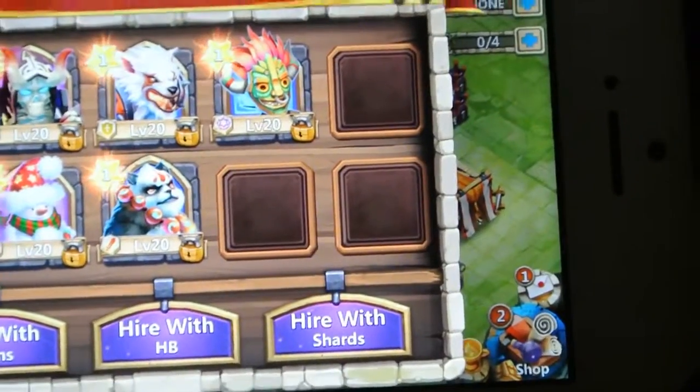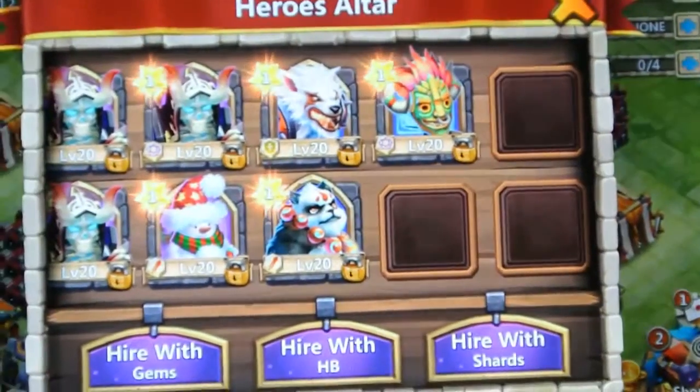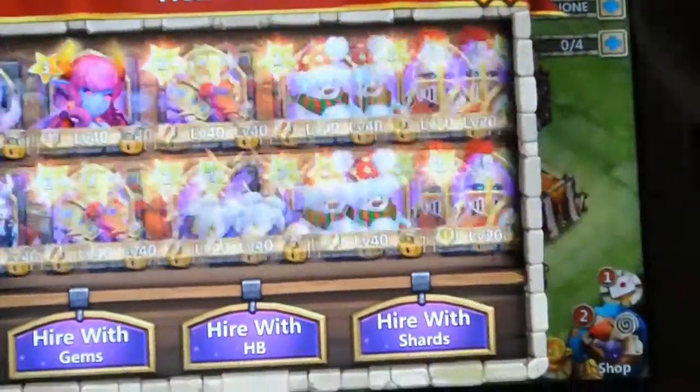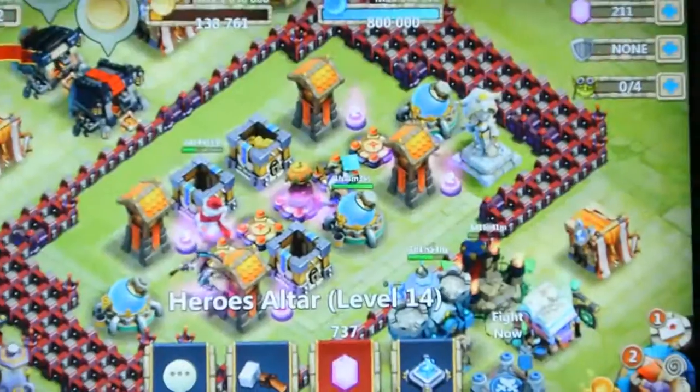I'm almost at a full Legend Altar — I'm missing six heroes. I'll be getting the free Paladin and the free Druid soon, so I'll have four slots empty. Hopefully they'll all be for Cupids — that's what I really want.